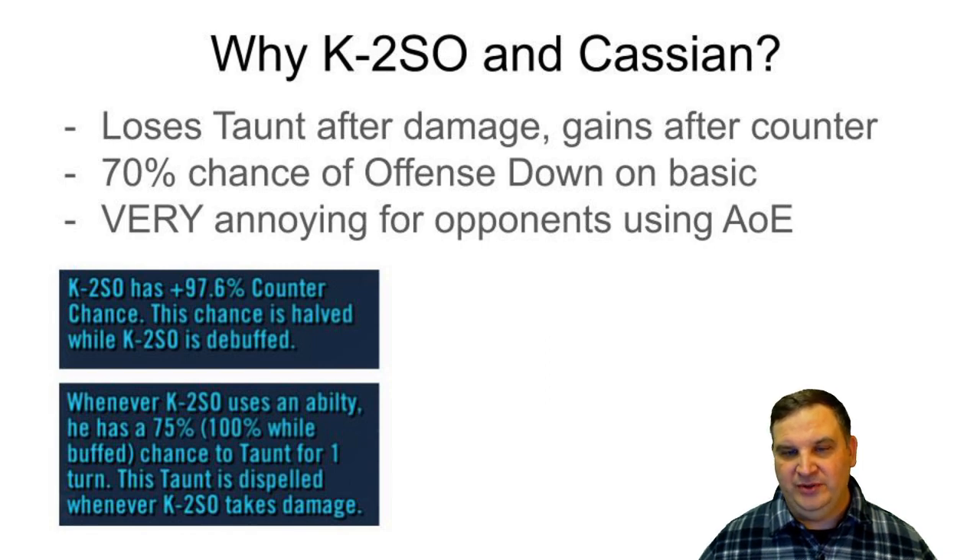C-3PO and Chewbacca assist whenever a Rebel takes an action, and this counterattack counts as an action. So if you put C-3PO and Chewie on the same team as K2, every time he counterattacks they will assist — and that is a ton of damage. I use that in the event content all the time with Rebels on my main account and it's impressive.